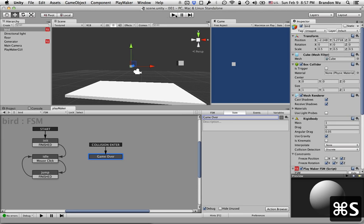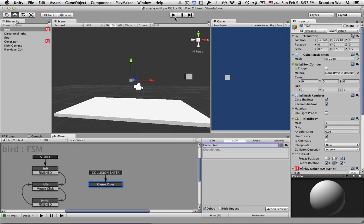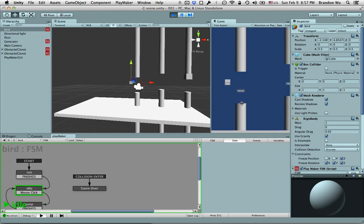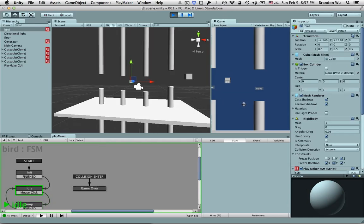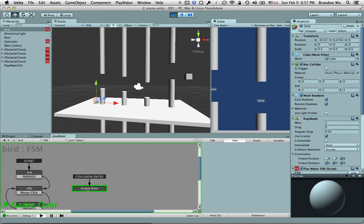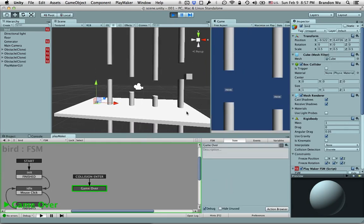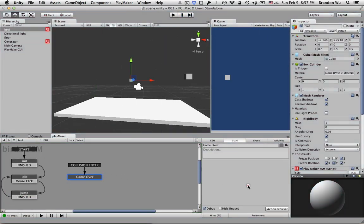So let's try that — let's just pay attention to the state machine down here. Play. Flying with jumping and we hit something, right? Here we go — hit something and it goes to game over state. Right now the game over state doesn't really do anything just yet, but this is what we can do here.